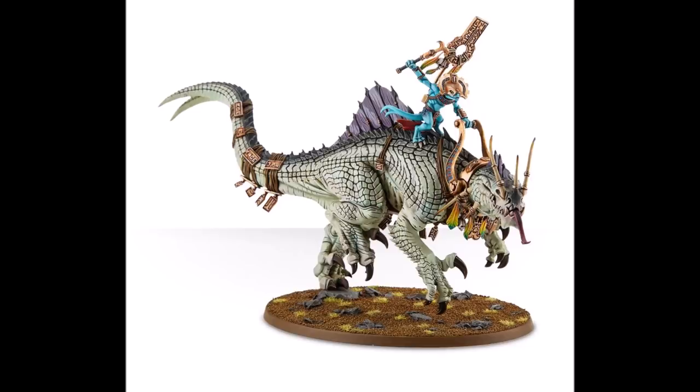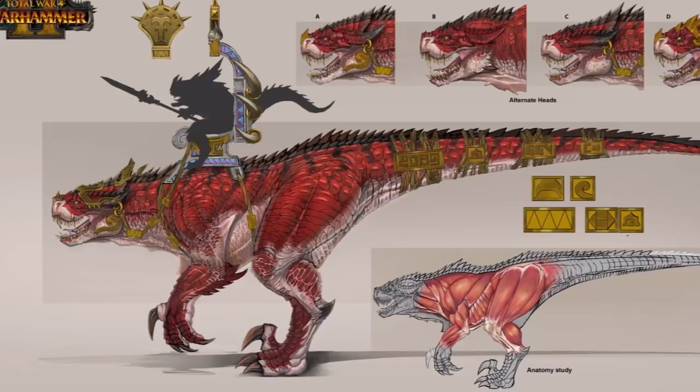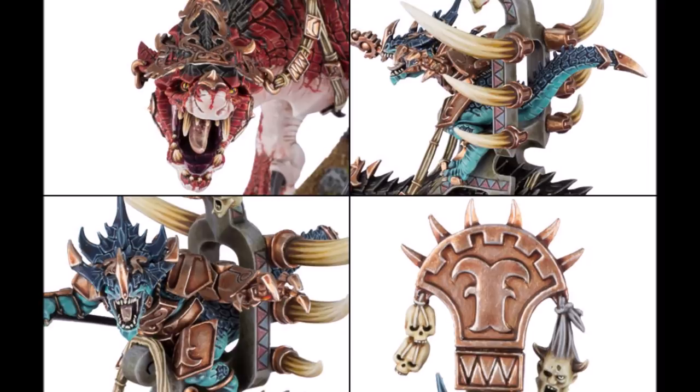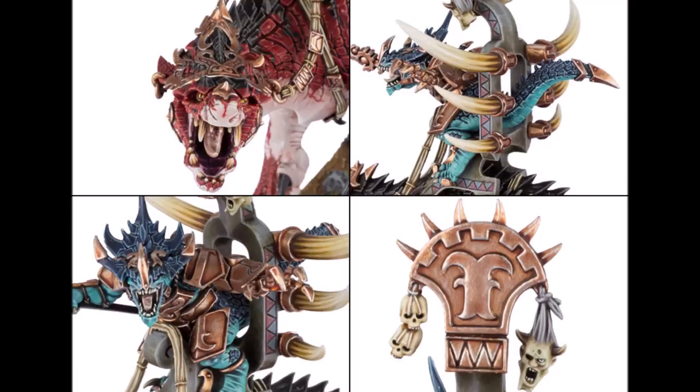Between the Carnosaur variants, there is a lot to consider. The Oldblood's Carnosaur does 3 damage with its jaws, but the Oldblood rider does D3 damage. The Scar Veteran's Carnosaur does D3 damage, but the Scar Veteran does a flat 2 damage with its Great Blade. The Scar Veteran's Carnosaur is also slightly more accurate with its 3-up to hit. Only the rider can take magic weapons, and the 2-damage Great Blade or 6-attack Warspear are better candidates for augmentation. The Oldblood's D3 damage is quite unreliable, and with only 3 attacks, there is not much room for bad rolling.